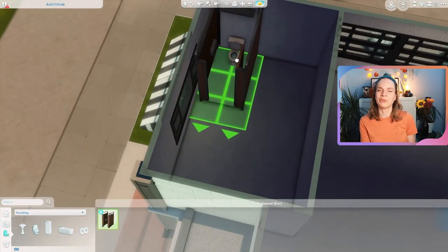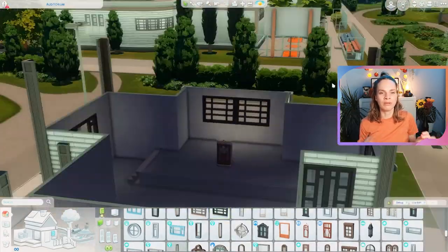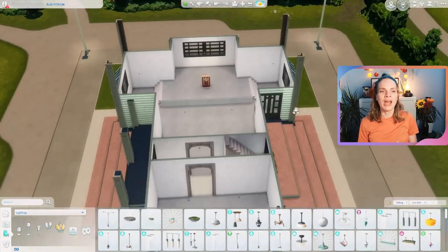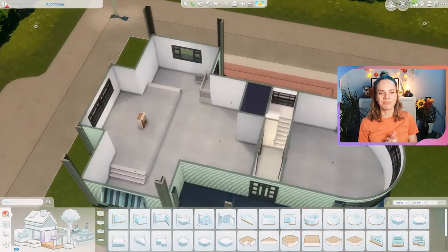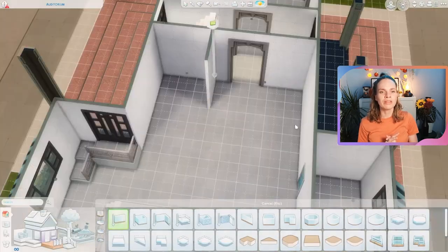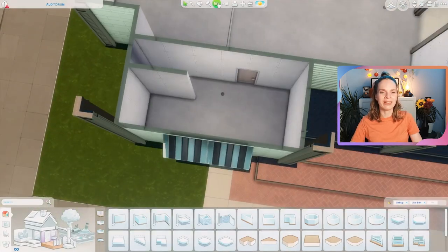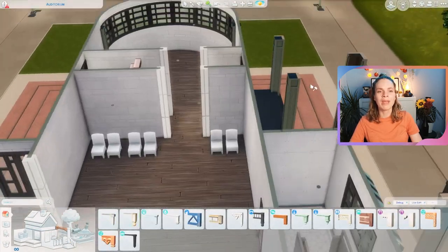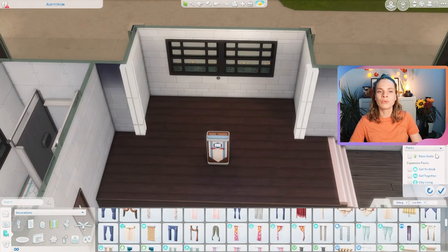I will show you the build in real time after the speed build portion, like we always do here on the channel, to give you a better overview and look and feel of the whole thing. It's really not that complicated, just a little awkward. I did manage to fit everything in - the bathrooms were a little difficult because the stalls are very awkward in combination with those windows. The way I placed them, the stalls kind of block the windows, but I placed them there anyway because I really wanted to use the bathroom stalls.